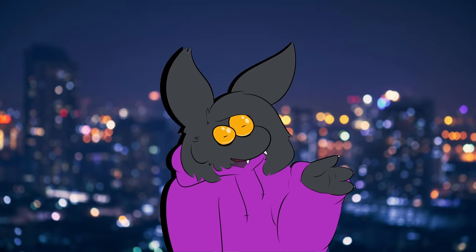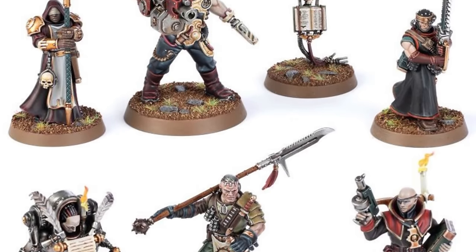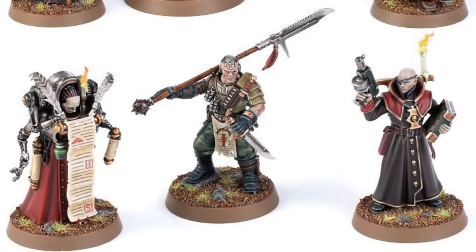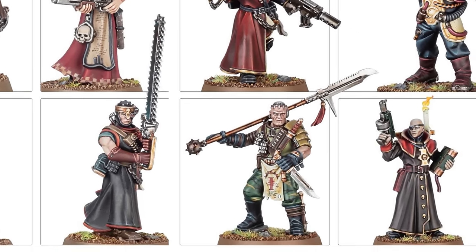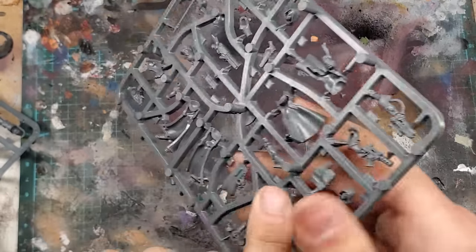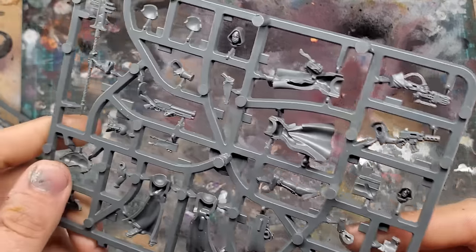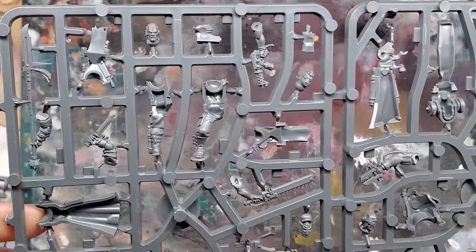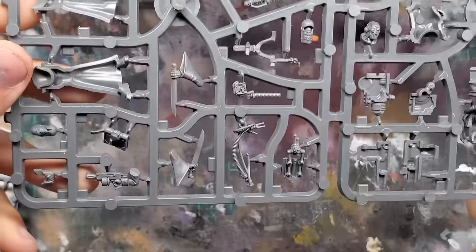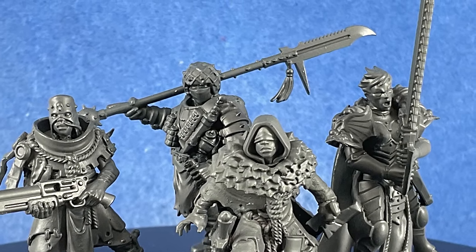Today we're going to be doing another Kill Team kitbash in the form of the Inquisitorial Agents. This set has some undoubtedly superb designs, giving the player 11 options in terms of operatives. However, the box itself limits us to only 7 fully assembled models, four of which are actual Inquisitors. These four bodies come with two unique sets of bits to build an operative, leaving us to carefully pick and choose which minis we take to the tabletop. I decided to use some bits laying around my hobby space to Frankenstein together the remaining four operatives so I actually have some options to mix and match with my roster.